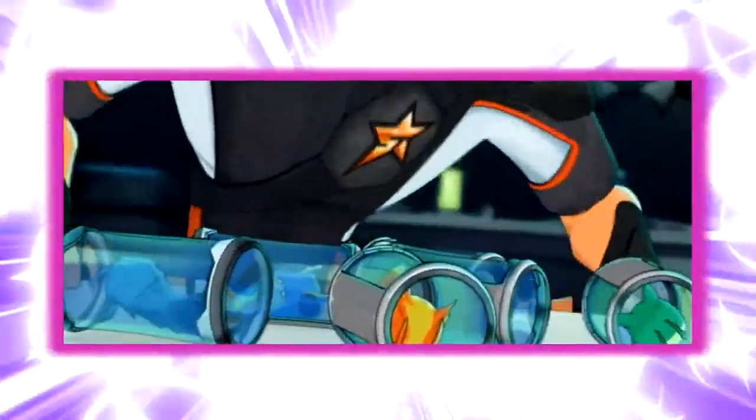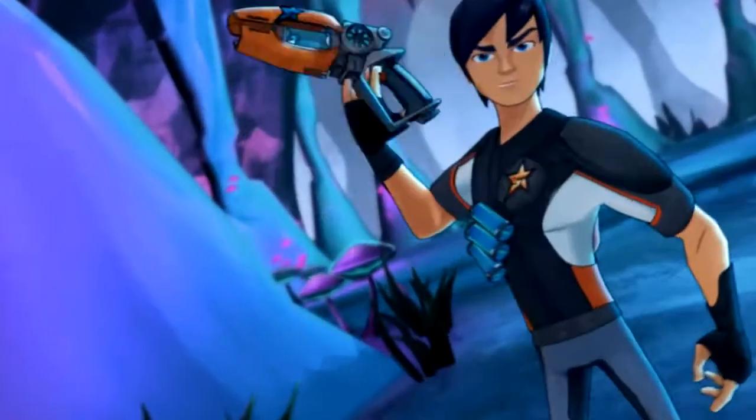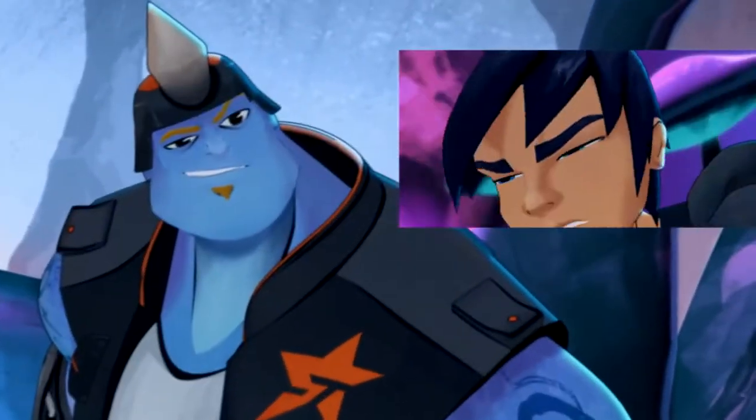This one's all about slug retrieval! A skilled slinger can get a fired slug back using a trick shot, like the elasto-recall! But when a slinger can't do a trick shot, it doesn't mean the slug is lost.